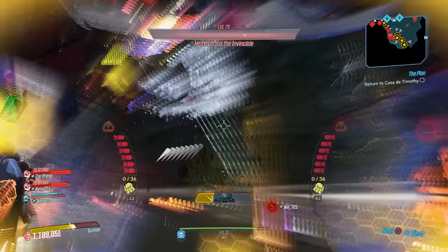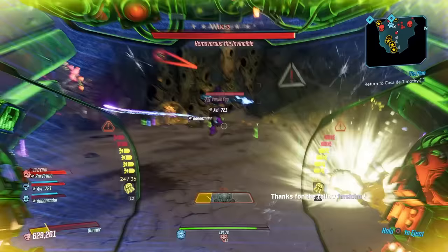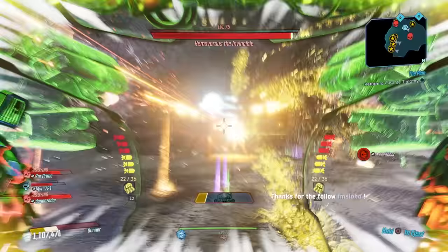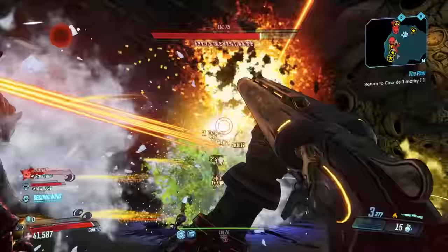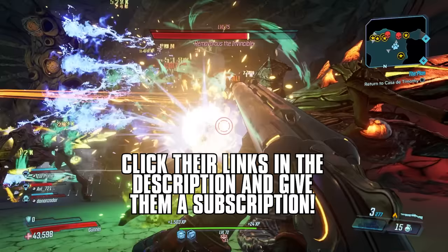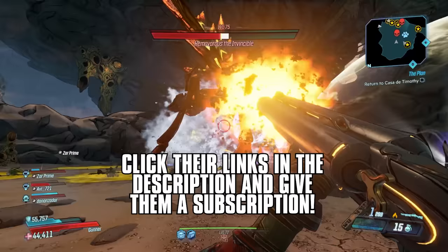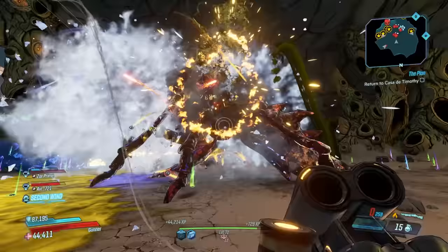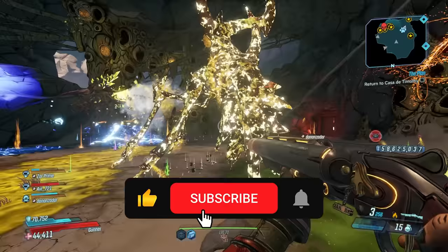So there you have it — 17 raid boss level enemies in Borderlands 3. Just because they aren't labeled 'Invincible' doesn't mean they're not raid bosses, and in Aista's case, even if they are labeled Invincible, they're barely raid bosses. A huge shout out to Lone Master Reno for his assistance in getting all these numbers and Shadow Evil for showing me the tools to look at this data myself — these guys were invaluable for making this video. Go to the description, click on their links, and give them a subscription on YouTube. Hope you guys enjoyed this video — let me know in the comments which raid bosses are your favorite. Thanks for watching, take care.